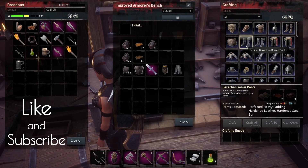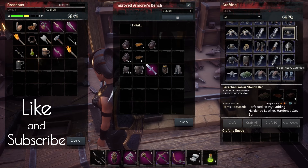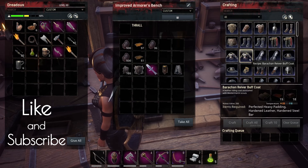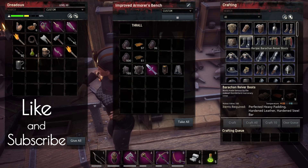So the set involves perfected heavy padding. You can see the temperature is a plus 2, which is good for winter. Yeah, so everything here is all plus 2, which I think is the highest I can get for winter weather. Even this one doesn't have the higher temperature. I have two of them — the easily made one and then the more difficult made one.